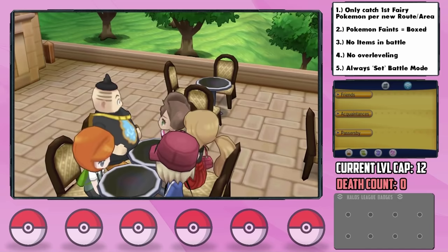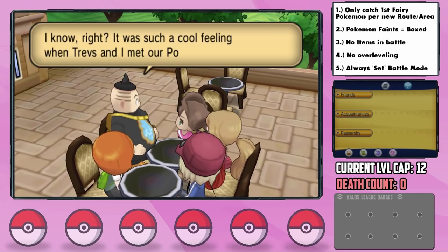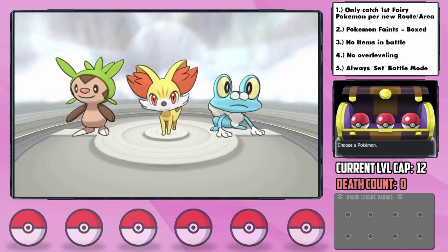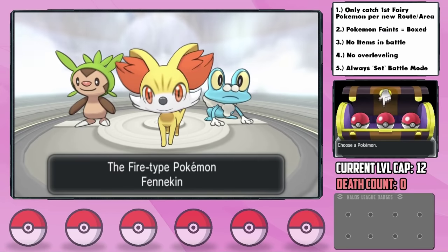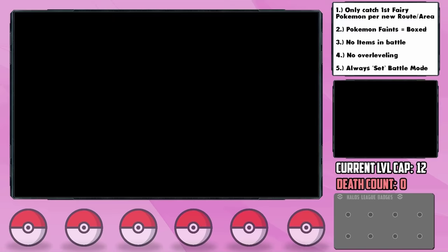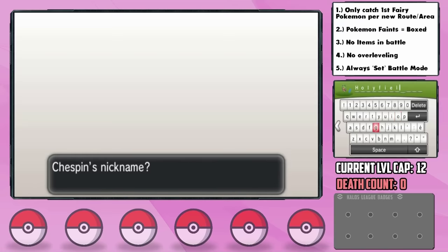Fast forward to our group meeting for world domination, and we get to choose our starter. In terms of the rival's starter, they're all either weak to Fairy or Fairy resists them, so I just picked Chespin so Serena will get Fennekin, arguably the hardest challenge for us. I nicknamed Chespin Holyfield for reasons that will become obvious shortly.